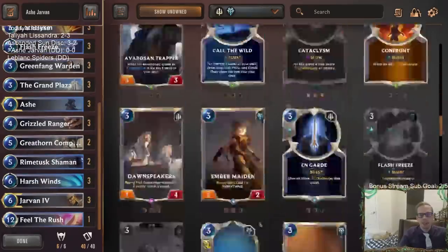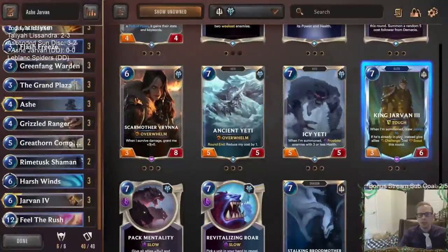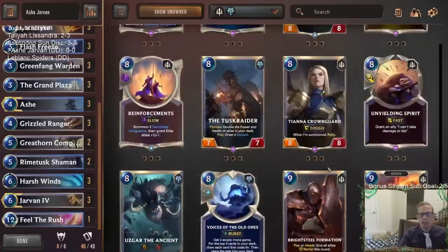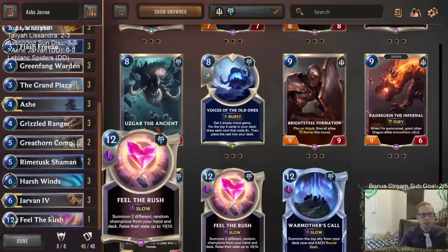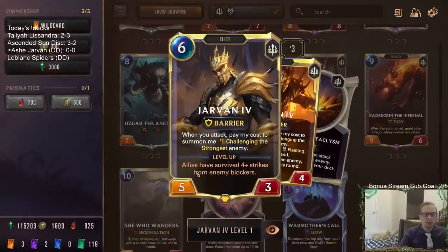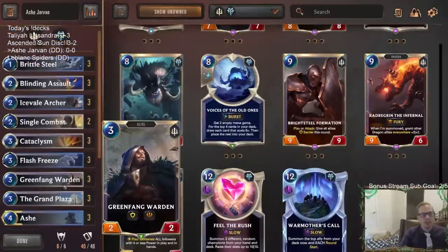At the top end we have Feel the Rush. I thought about playing King Jarvan the Third — we got the new Prismatic King Jarvan the Third — also thought about Tiana or Brightsteel Formation. But I'm going with Feel the Rush, putting in a 10/10 Jarvan and 10/10 Ash. I do feel like leveling up Jarvan is going to be tough because when we frostbite enemy units, they have zero power and don't strike back, so it won't count toward the level-up condition.